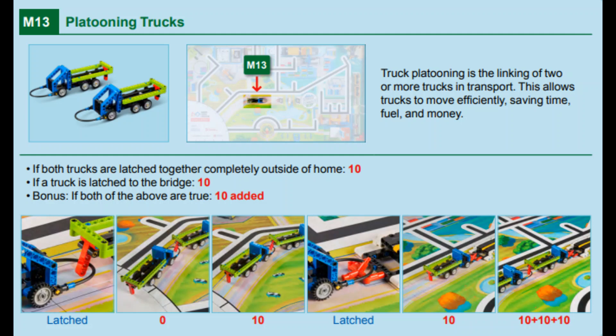This mission has two parts. Points are scored if the truck that starts in the home area is latched together with the other truck that starts outside of the map, and both trucks are outside of the home area at the end of the match. Points are also scored if one of the trucks is latched to the bridge. Bonus points are awarded if both parts of the mission are completed.